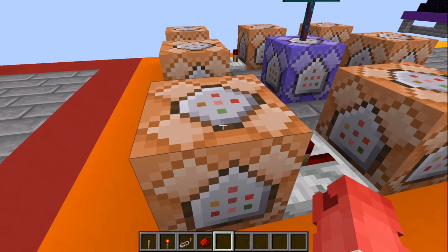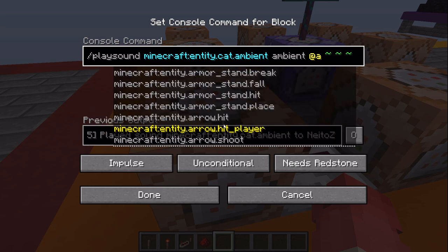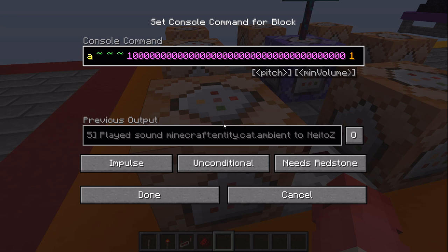How the cat one works: the command block says playsound Minecraft.entity.cat.ambient — so that's just the regular meow. Then we use ambient as our tag, and then at-a, so this plays to every single player. If you put a specific friend's name, it would only play at them. We have at-a and then some tildes, which are needed for it to work, and then we put as many zeros after the volume value as we can. Then the pitch — I keep it at one.